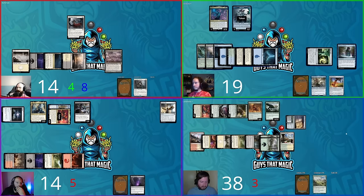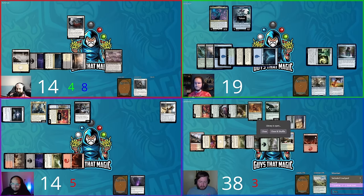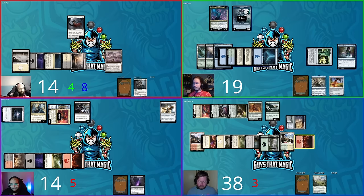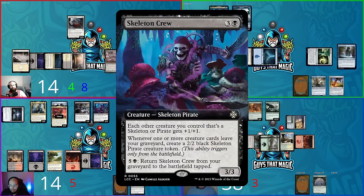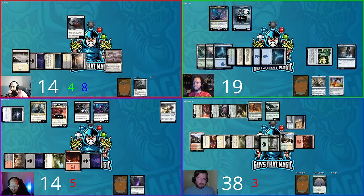Hunter plays Thunderherd Migration in main phase two — revealing a Dinosaur card to search for a basic Mountain, which enters tapped. He discards a card at end step. Steven untaps, Herald's Horn triggers — it's a pirate, Gem-Cutter Buccaneer, put in hand. Steven draws for turn. He plays a Swamp, taps black-black and one-two reduced by one for Dire Fleet Ravager. On ETB, each player loses a third of their life rounded up.